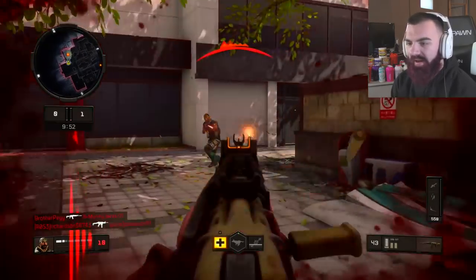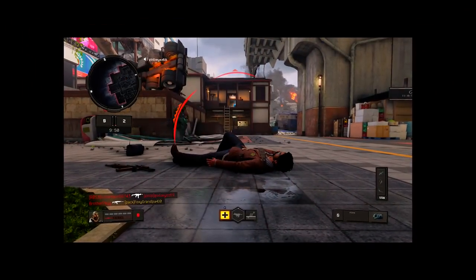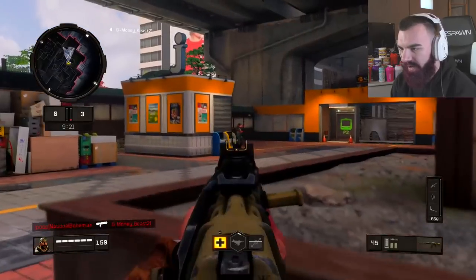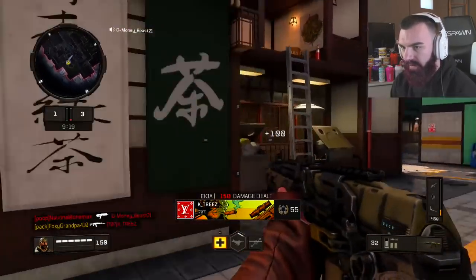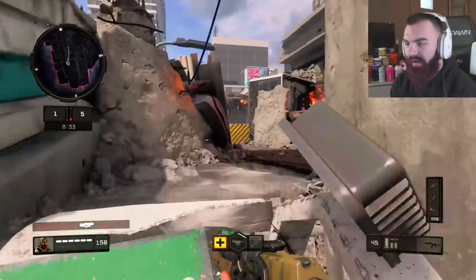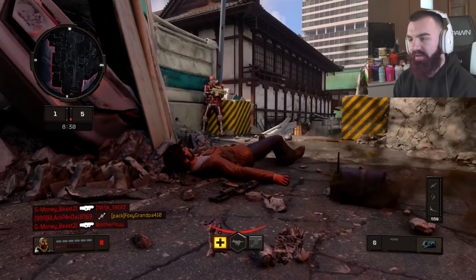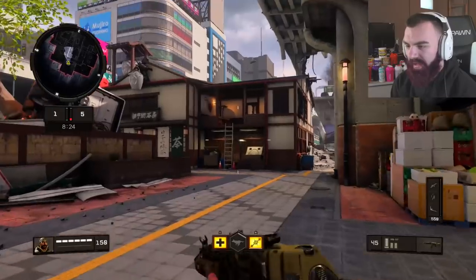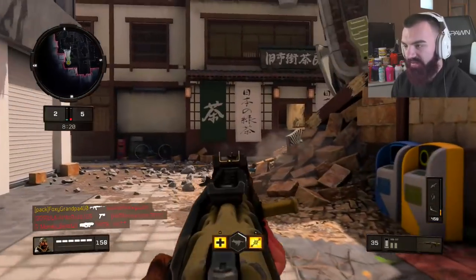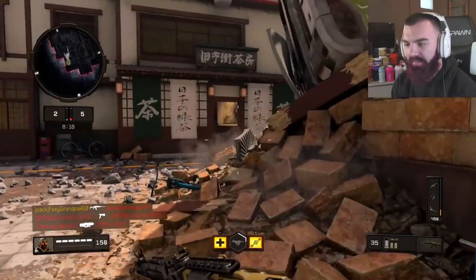Now we have the KN57, which is the AK variant of Black Ops 4. The KN57 is the AK-47 model in Black Ops 4, and this gun is really good — unless you're getting killed by campers, which sucks. The KN57 is one of my favorite guns in this game. Honestly, it's one of the best overall guns in my opinion.